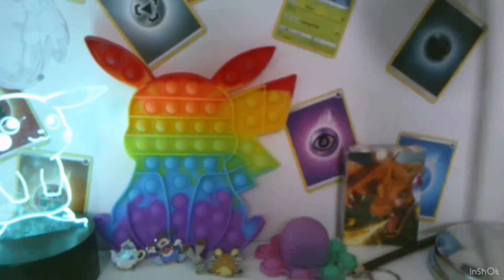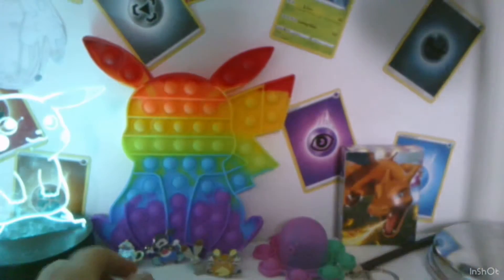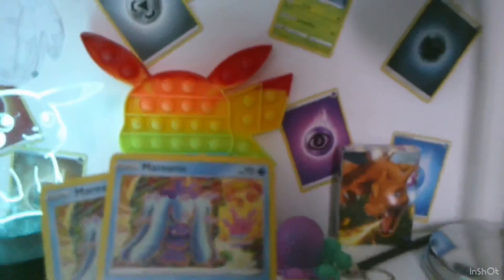Darkness Ablaze — hoping to get that Charizard VMAX full art. Let's get into this booster. Hopefully it's a white and green. Green code card. One, two, three, four cards from the back. Energy, Krabby, Ursaring, Karrablast, Metagross, Ferroseed, Nut — and a Marin— wait, two Marinas! Wow, two Marinas! That's a great pull!